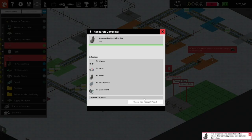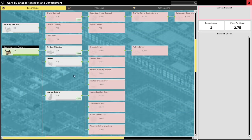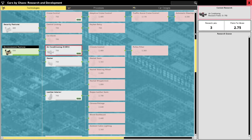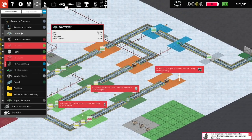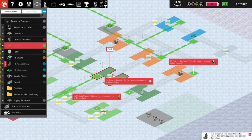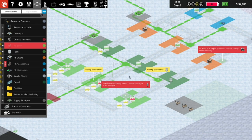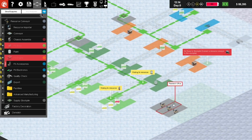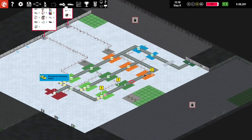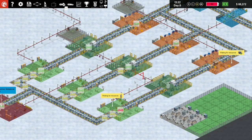Research specialization is done - choose the next project. Let's go back to technologies and grab air conditioning - fit aircon, let's do that. Back to the conveyor - up here and up there. Let's get the resource conveyor sorted - we'll run that one down there, and this one through there, and this one down there. Now we should up the pace a fair bit.